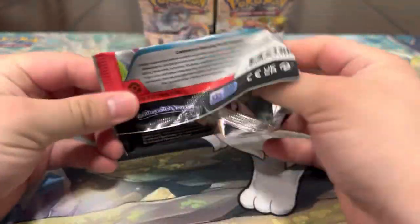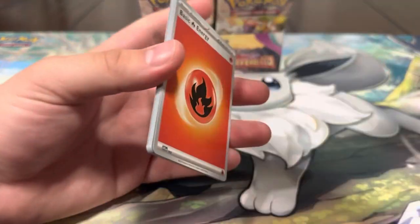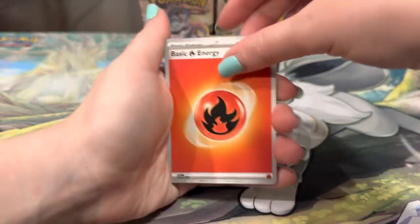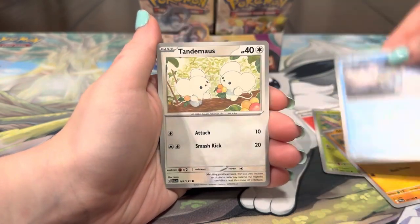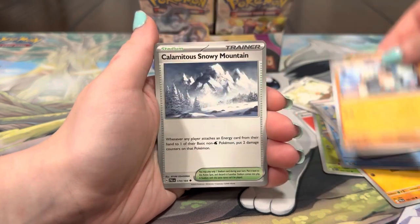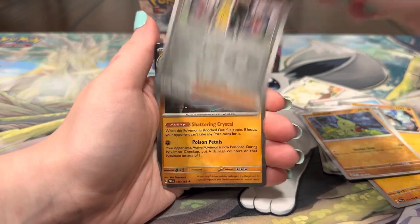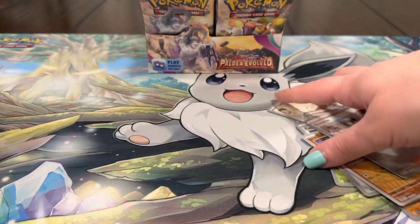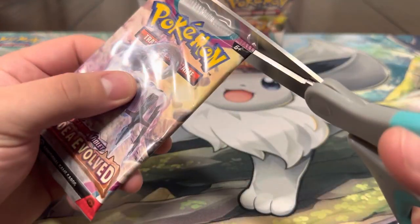We got the Quaquaval pack — the Quaquaval, that'd be pretty cool. Energy, Comfey, Glimmet, Wattrel, Tandemaus, Smoliv, Noibat, Mountain Cortondo, Liveitar, Chien-Pao, Glimora, Glimora. All these new names — yeah, you're gonna have to get used to the new names!